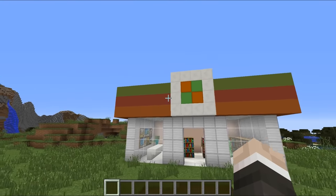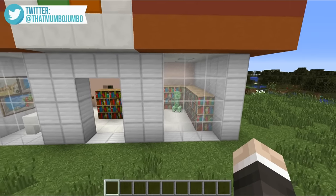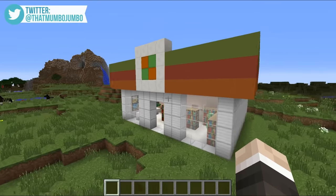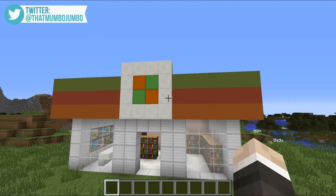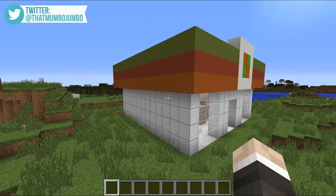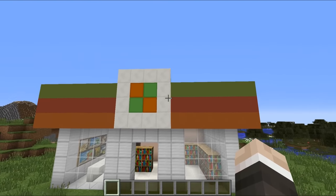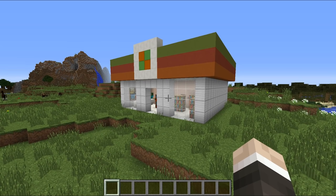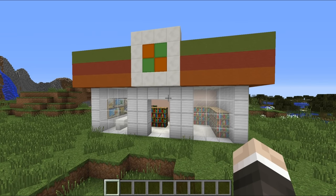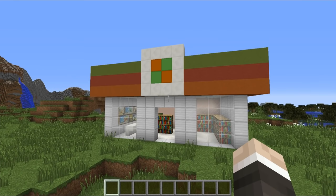This right here is a convenience store I've just constructed. We actually have a few customers that have spawned inside, but this is my super simple convenience store and I think it looks pretty cool. We've got iron blocks going around the outside with the standard convenience store look. If you want to download the store without the redstone contraptions to build along with me, there'll be a link in the description.